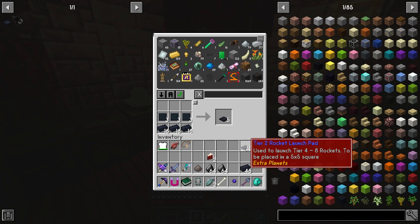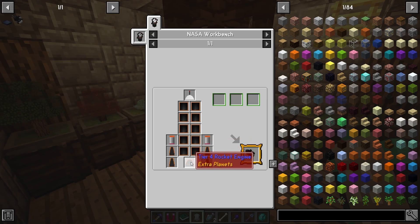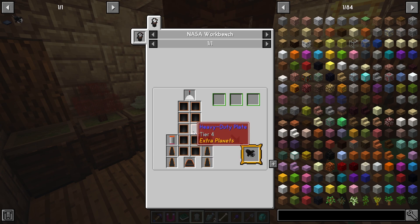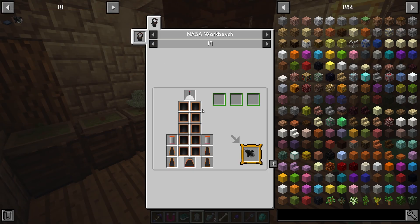A five by five is going to require 25 total launch pad pieces, which makes total sense. Now for all the other parts, they're super simple. I do have all of the plates, so let me put them together.